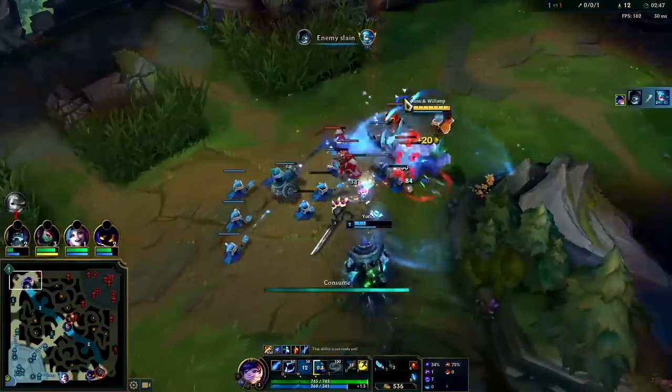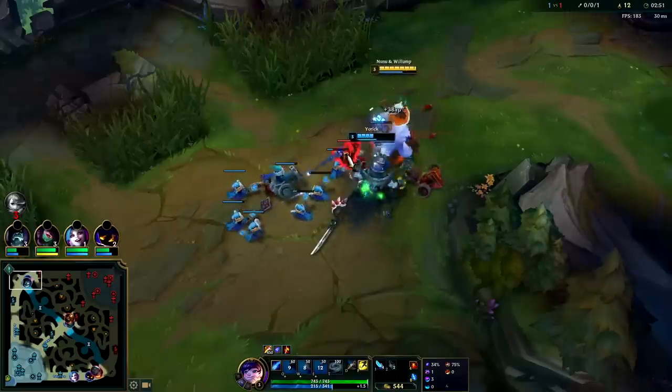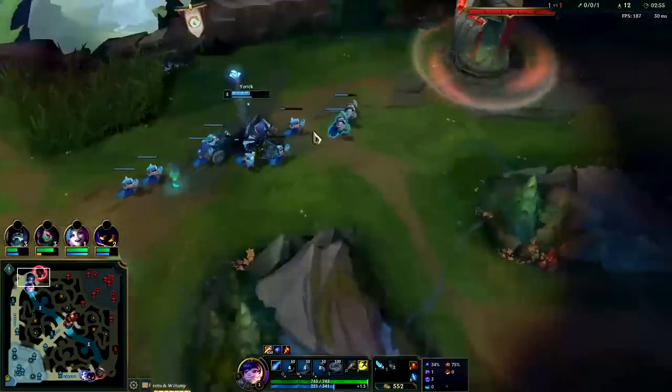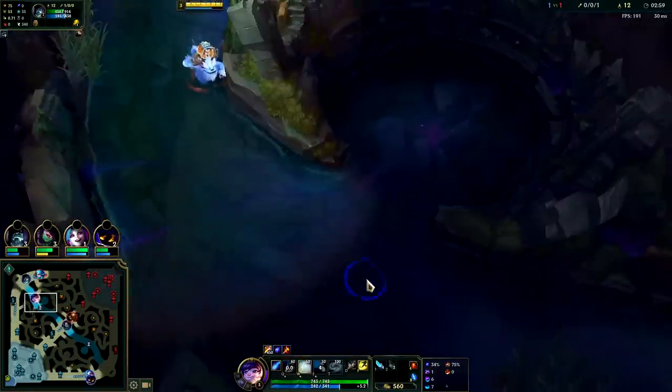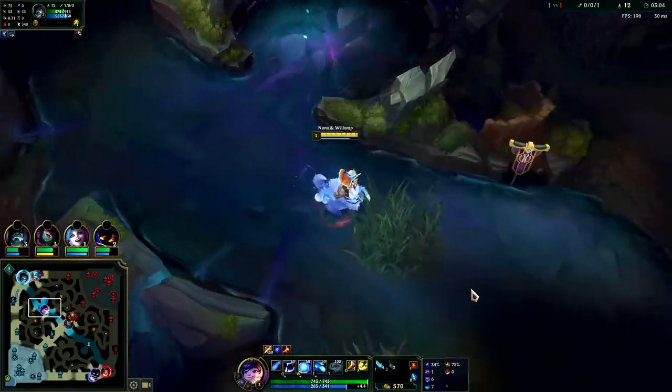Get the knock-up into E. Go ahead and chomp that. I want him to preferably get the cannon minion, but we do want to shove the wave. Now he can reset — he's half mana, half HP. He really shouldn't stay. He got the kill as well so he's in a pretty good spot. I'm not sure if Belveth does a full clear or not.